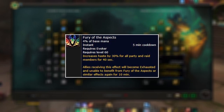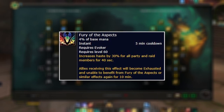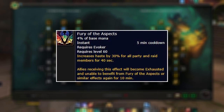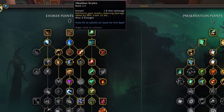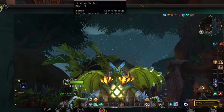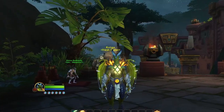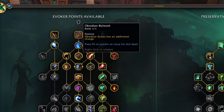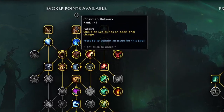Baseline, you get Fury of Aspects, which increases your haste by 30% for all raid and party members for 40 seconds — then they have to wait 10 minutes to get that effect again. A powerful lust ability. For your Evoker tree cooldowns, Obsidian Scales will reduce your damage taken by 30% on a 1.5-minute cooldown. It's very good to use when you're taking a high amount of damage, and you can pair it with the Evoker talent Obsidian Bulwark, which gives you an extra charge.